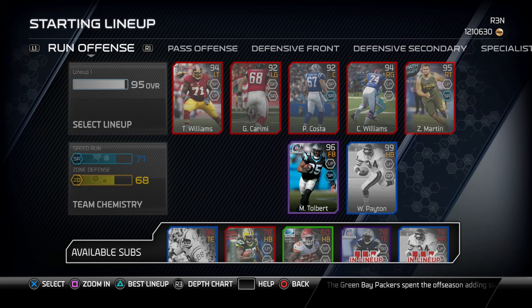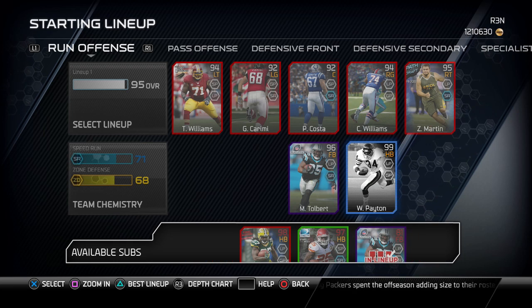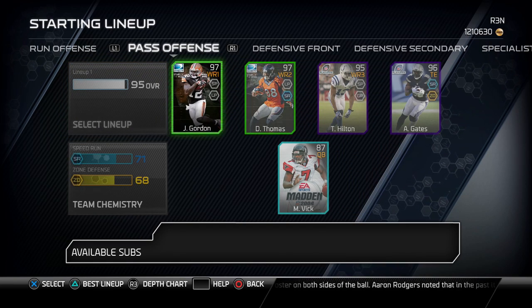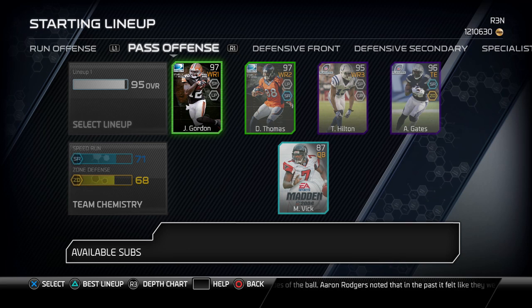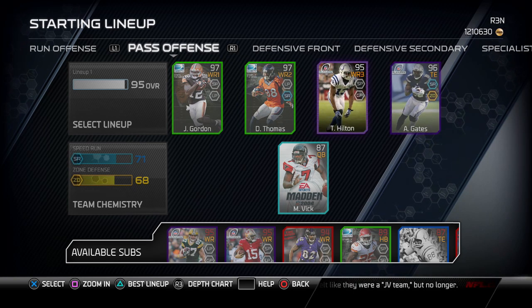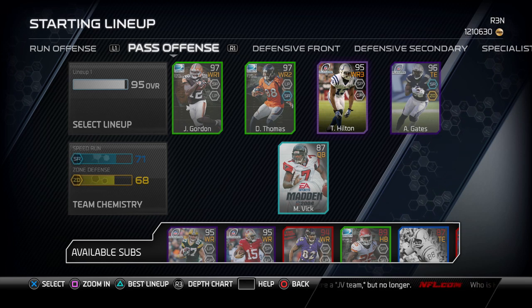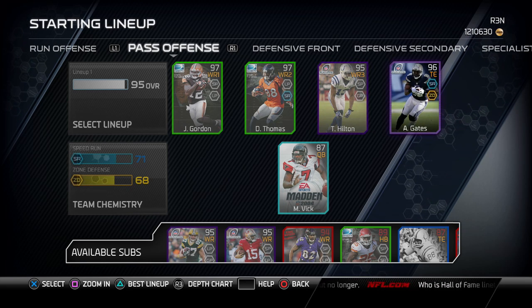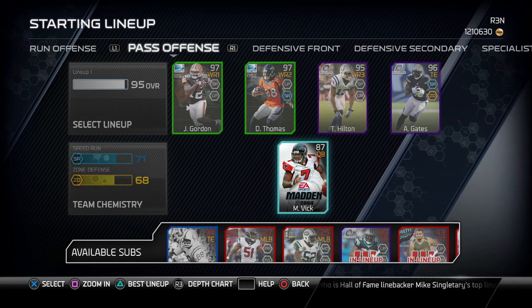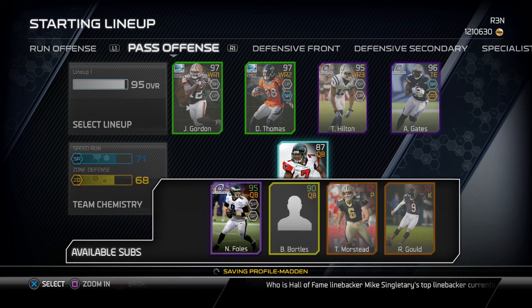96 fullback Mike Tolbert, and then 99 halfback Walter Payton — this is his chemistry card so I can't get it off my team even if I wanted to. Pass offense has two cards I can't remove either: 97 Josh Gordon and 97 Demaryius Thomas, both really fast and really good. 95 T.Y. Hilton playing slot for me, Antonio Gates playing tight end with John Mackey backing him up.